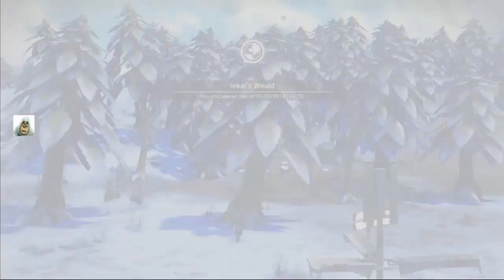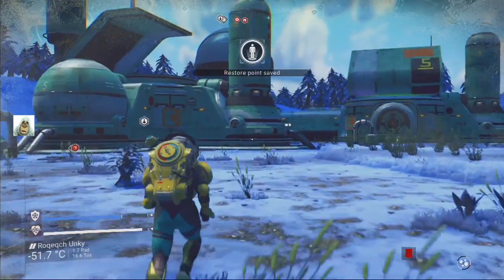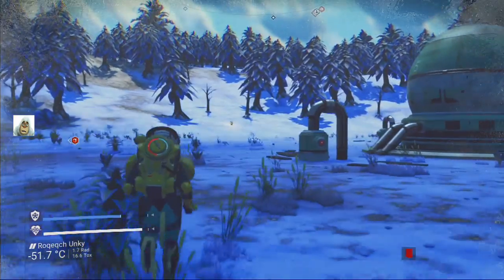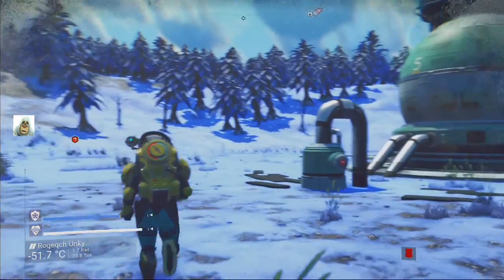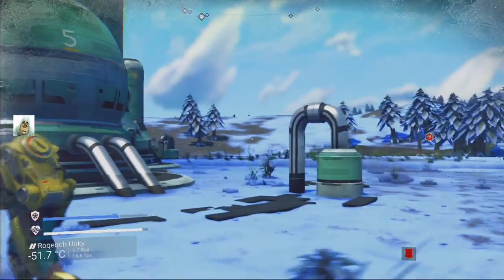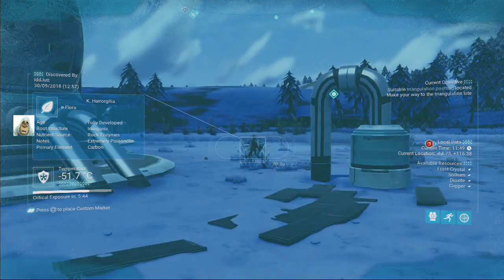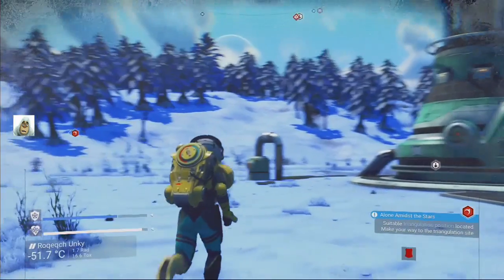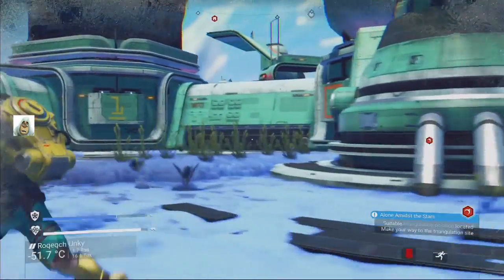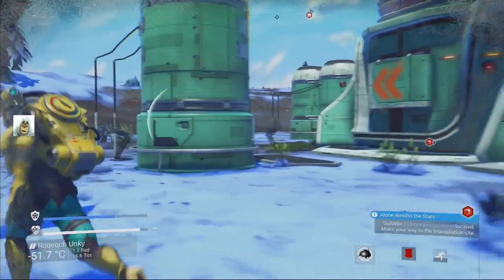Let's load that up. I guess we better go in this building if I can find the door. Where's the damn door? I mean I nearly hit it 400 million times trying to land near it. Come on, let's go — run like a loony. Where is the door? I can't find the door.